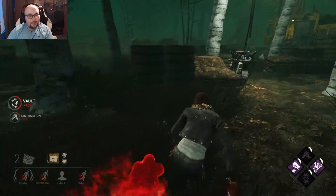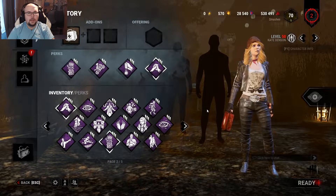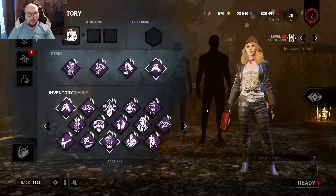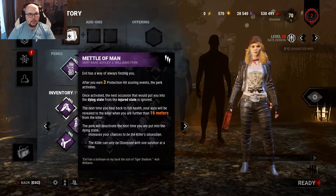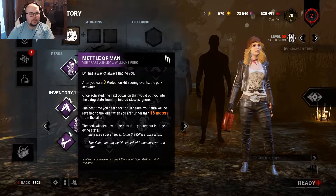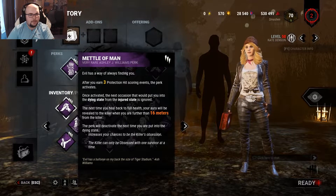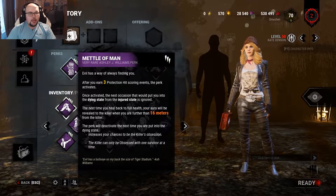Welcome to another special video. Because of the recent protection hit changes, I want to evaluate Metal of Men in this wonderful perk build. Metal of Men becomes active after I earn three protection hits, and then if this perk is active, it saves me once from the dying state while I'm injured — so you should be able to take one more hit. The problem was, and maybe still is, to get those protection hits.